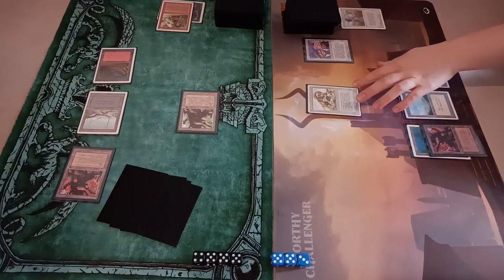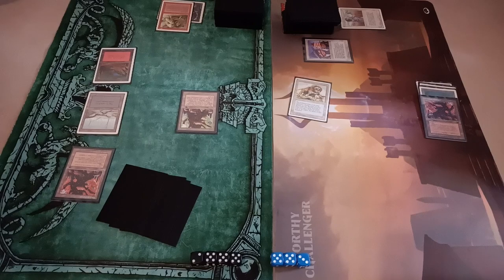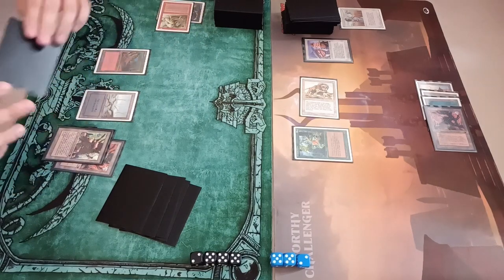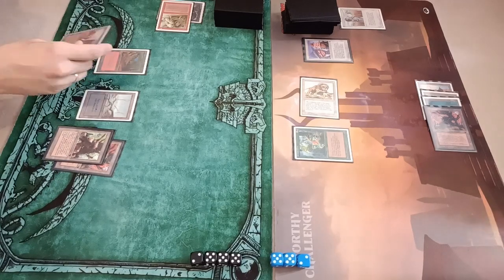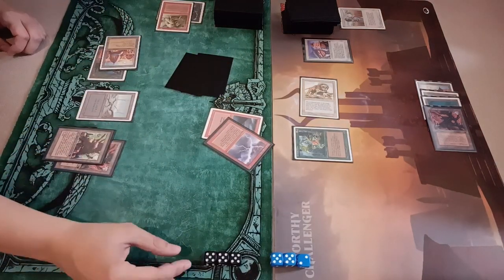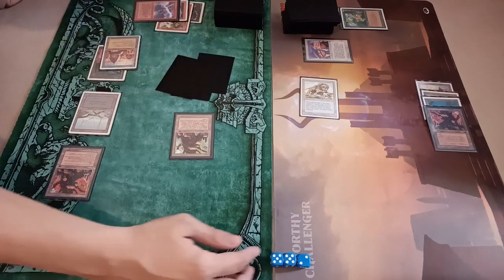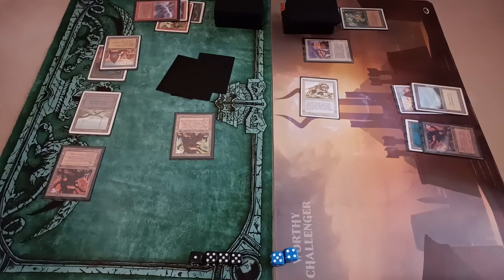My wife plays Mishra's Factory and goes to attack — I take two again, and four total. Oh, it's Ernam Djinn — not very good. I need an extra copy of Factory to block him. I play City of Brass to get a second red, and use Lightning Bolt and Chain Lightning versus Ernam. Now I can attack with Factory for three again. Just nine points — I think I can win, I have a system.